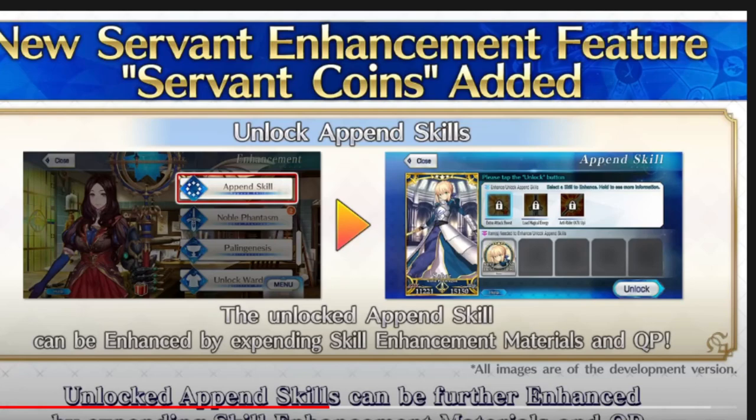For NP level rewards: if you're an SSR, you get 90 coins per NP level. So if you're NP 1 you get 90 coins, NP 2 you get 180, and so on. For limited and story-locked SRs, it's 50 coins per NP level. And if you're a permanent SR, it is only 30 coins. For 3-star servants, it's 15 coins per NP level. 2-stars, it's 6 coins. And for 1-stars, it's 2 coins.